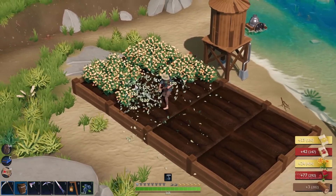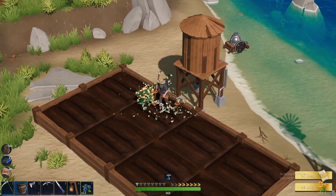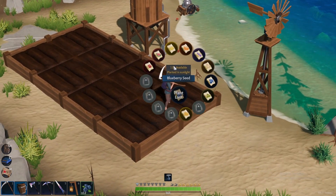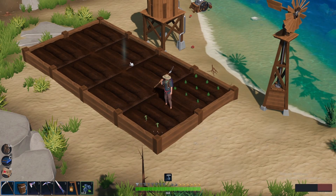After a couple of days, your crops will mature. You'll know they're fully grown when they burst with color and a glittering effect appears around them. You can either click on each crop individually to harvest them, or use a scythe purchased from Steph to harvest multiple crops at once. Speaking of the scythe, let's hop into the farming gear and tools.